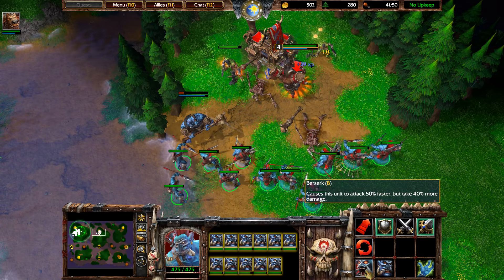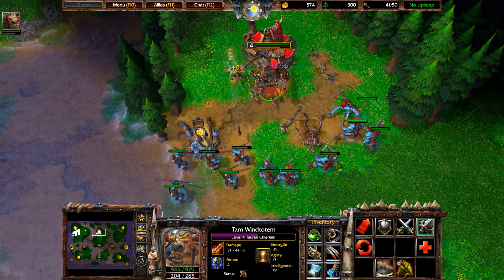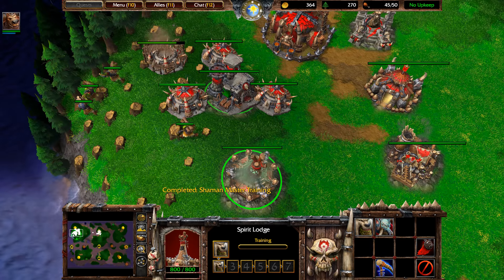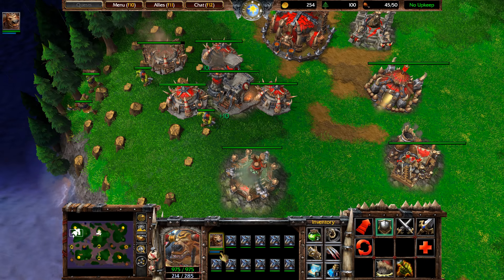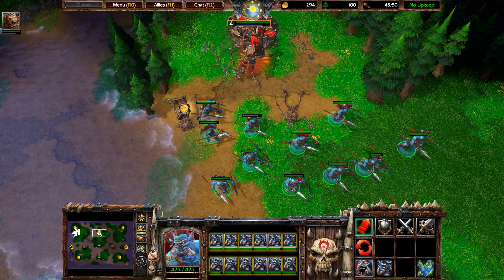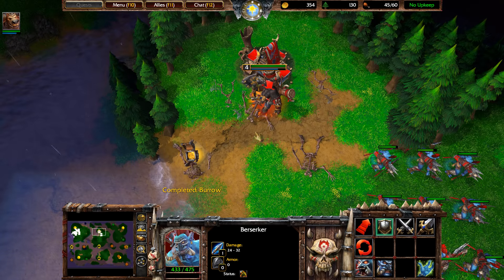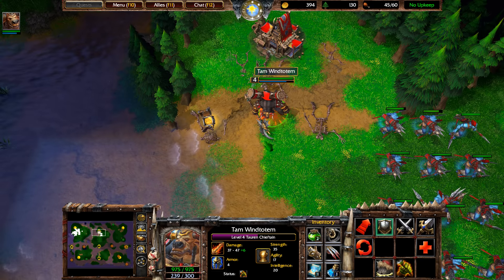You've got an ability called Berserk — this causes your unit to attack 50% faster but they take 40% more damage. Make sure you only use it on units that aren't currently taking damage. Keep building more headhunters and shaman. With the War Mill you can start researching a ranged weapon upgrade. Upgrades are worth getting when you have a decent number of units — about 10. We've got 10, so let's start upgrading for more damage.